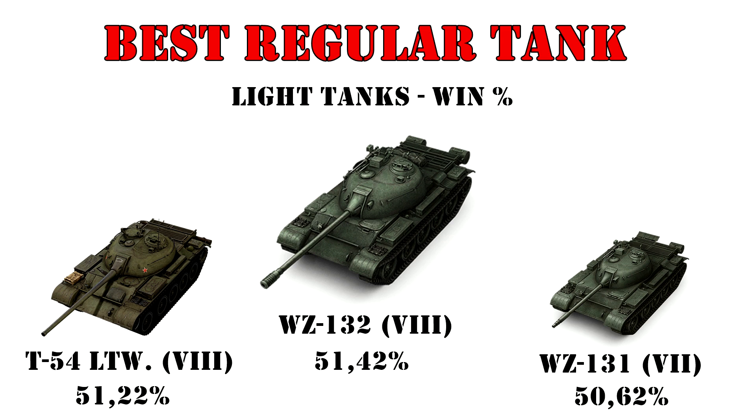Kicking it off with the regular light tanks by average win percentage — a lot of you were probably expecting the M41 Bulldog in the top 3, but that's not gonna happen. What we have instead is a surprising dominance of Chinese light tanks, with the WZ-132 finishing on top and its little sister the WZ-131 in 3rd place, still with an over 50% average win result. By the way, I actually just featured a WZ-132 replay scoring the most kills ever for this light tank — link is in the description below.